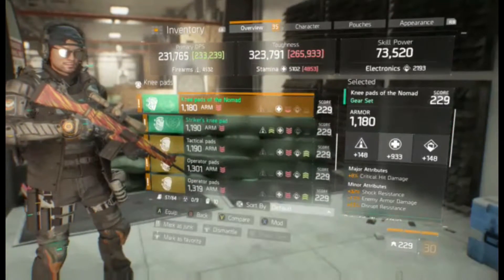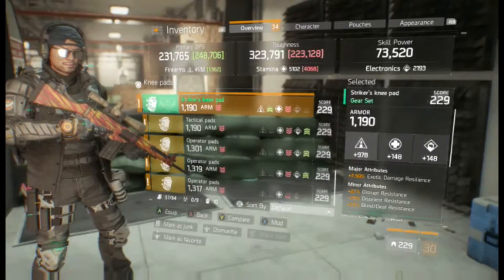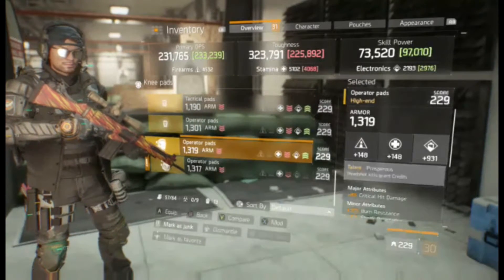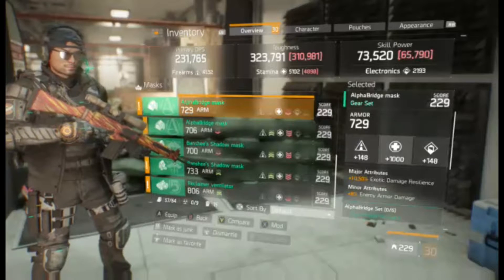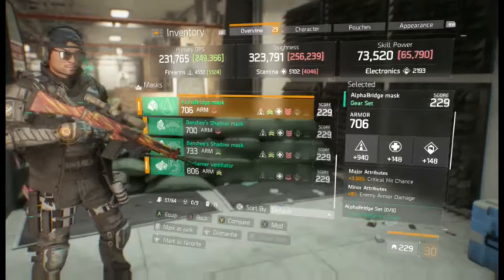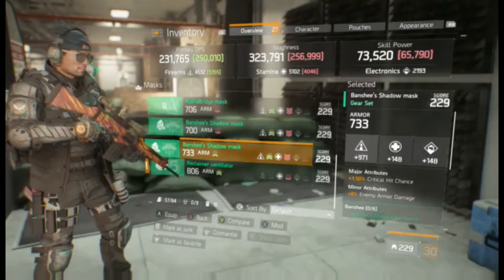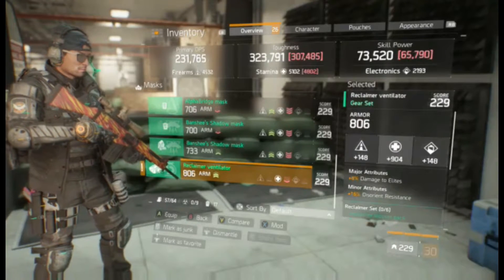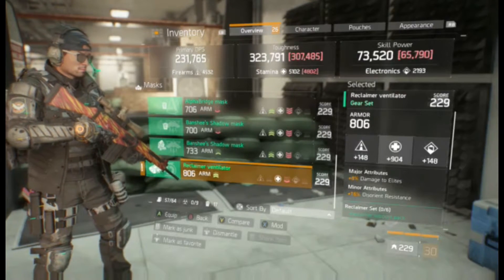Kneepads. Nomad. Nomad — I think I'll keep those. Nope. Nope. Nope. Masks. Alpha Bridge — keeping that. Keeping that one. And definitely keeping that one. I still don't have reclaimer knee pads though.